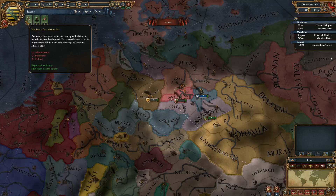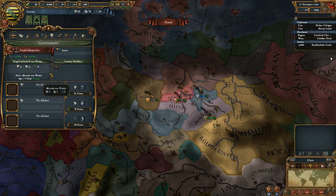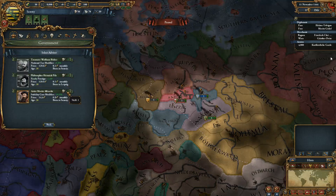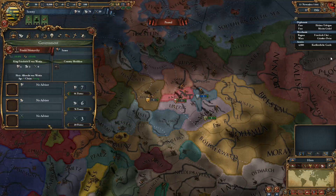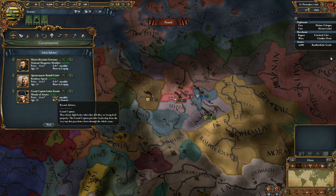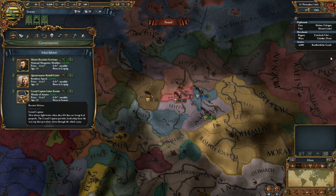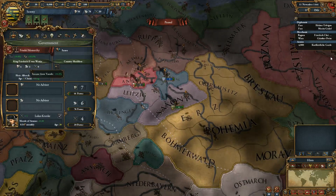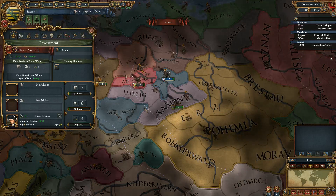We have a free advisor slot. I'm making plus 0.4 gold per turn, so honestly I'm not even able to afford this. There's a stability cost modifier minus 10%, better relations over time plus 30% — that might help me out with the Brunswick deal — and morale of armies. I think I want that. I'm going to recruit this guy. Now I'm losing money — minus 4.6.